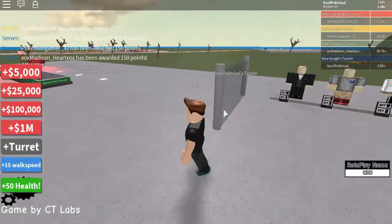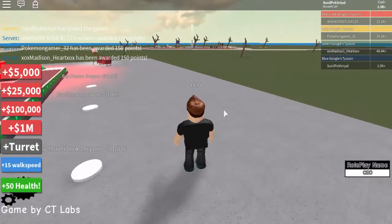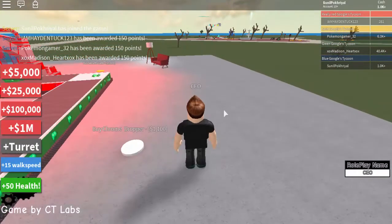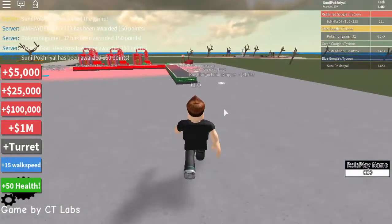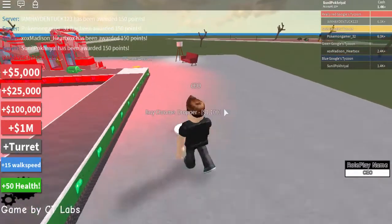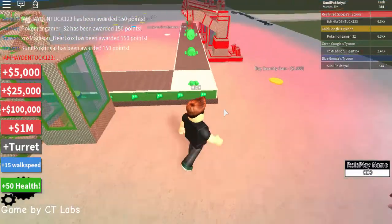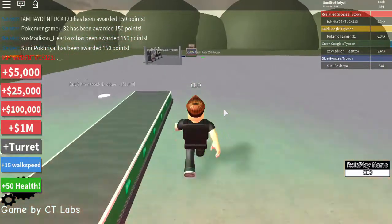We got 1K. I'm going to buy a Google dropper - we need 100 more. Now we got enough cash, let's buy the Google dropper. Now we are generating much more money.